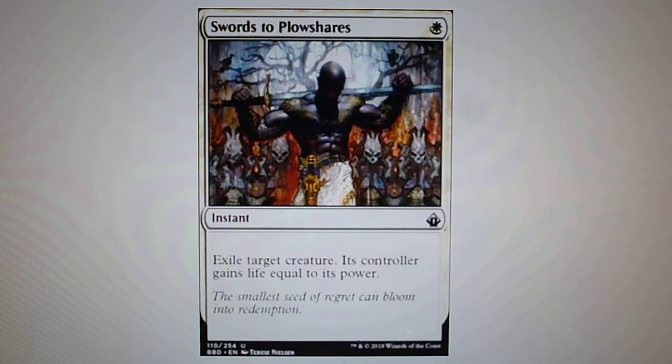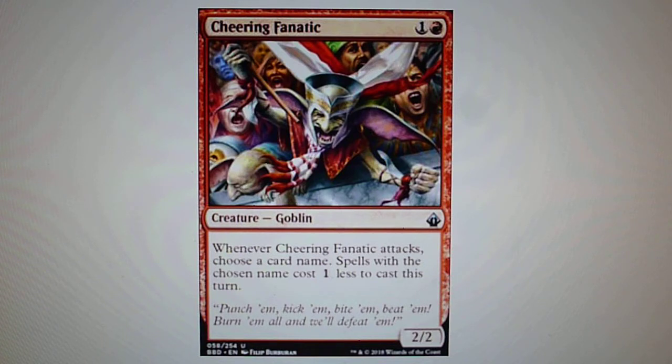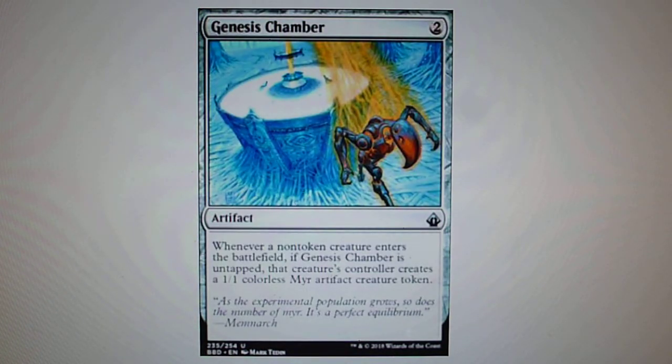In third position for uncommon, I chose four cards. The first one is Swords to Plowshares — a very good uncommon card, reprinted many times but still very valid. Also in third position: Cheering Fanatic, another goblin card. When Cheering Fanatic attacks, choose a card name — spells with the chosen name cost one less to cast. Beast Within is also in third position — you destroy target permanent and its controller creates a 3/3 green Beast creature token. Also in third position: Genesis Chamber, a reprint from Darksteel.